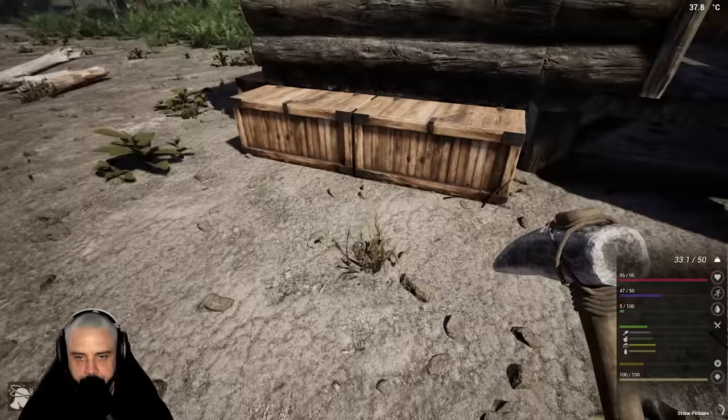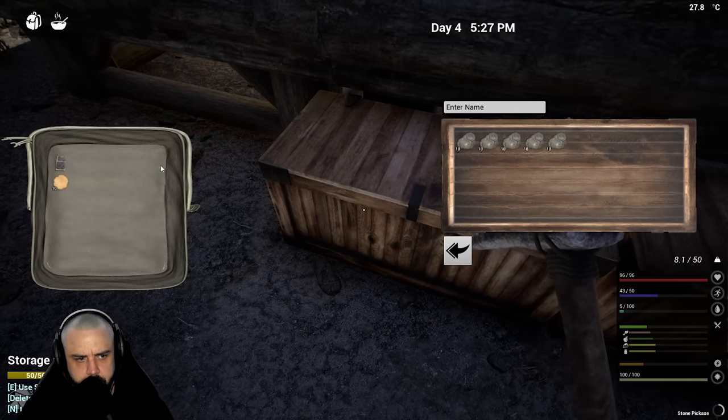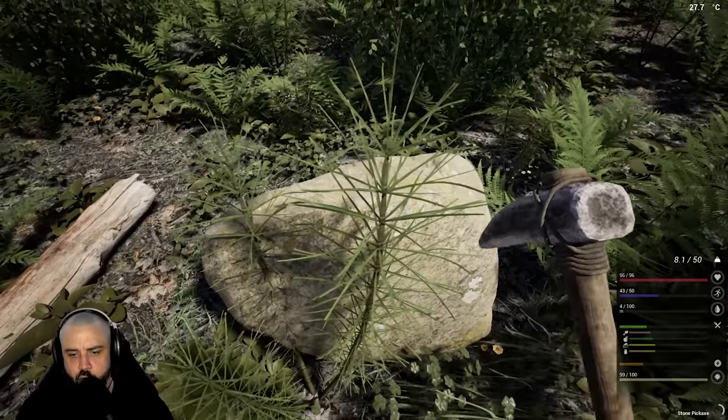So here's what we're gonna do - let's grab a box, this will be our brick box. We're gonna fill it up with as much clay as possible and then we're gonna make a crap ton of bricks.